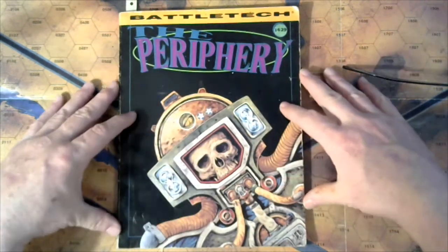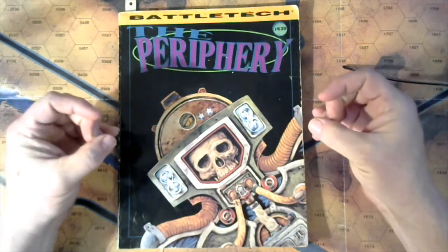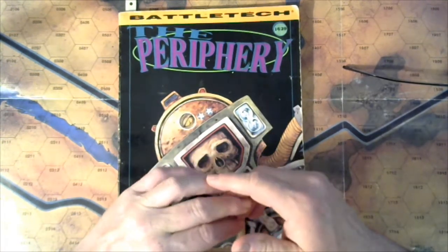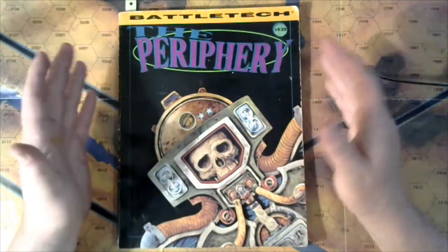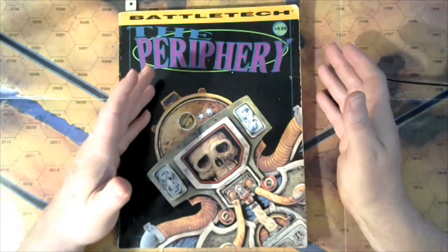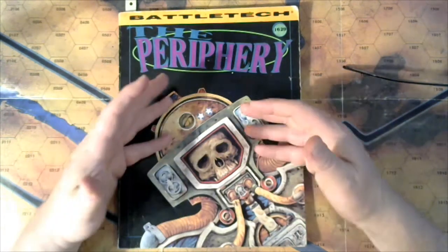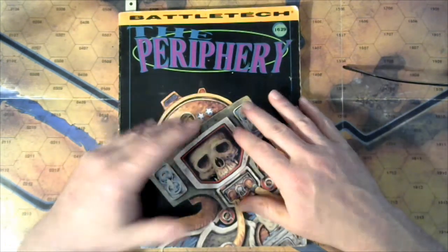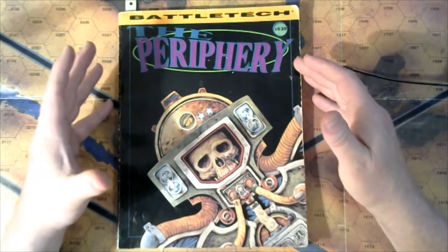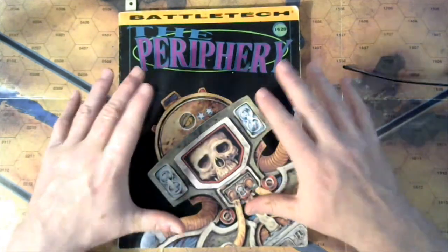If you break down the Federated Suns into its key components, what do you have? You have three minor houses working together: the Davions of the Crucis March, the Haseks of the Capellan March, and the Sandovals of the Draconis March. Those are individual houses. The Federated Suns as a whole has 400 to almost 500 systems, but break it down by those three core minor houses — political and economic bodies that cause no end of strife amongst themselves — and the periphery states fit right in there.